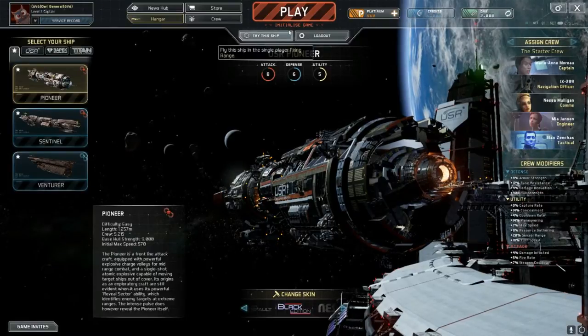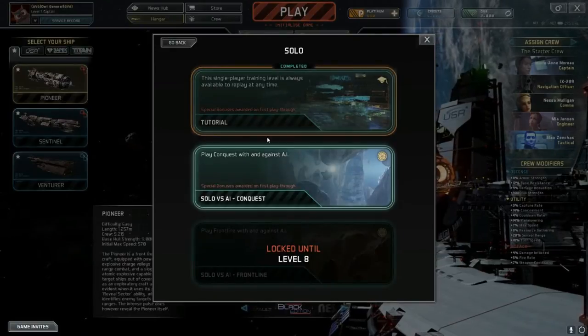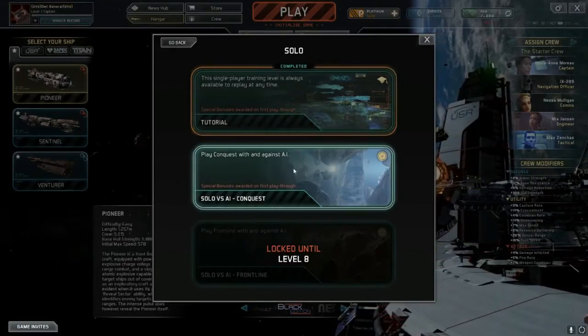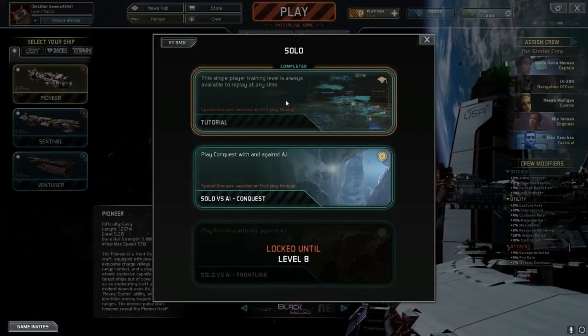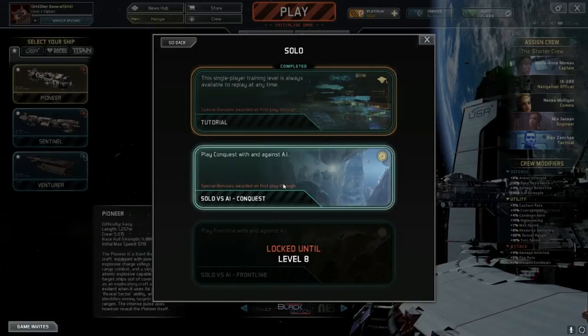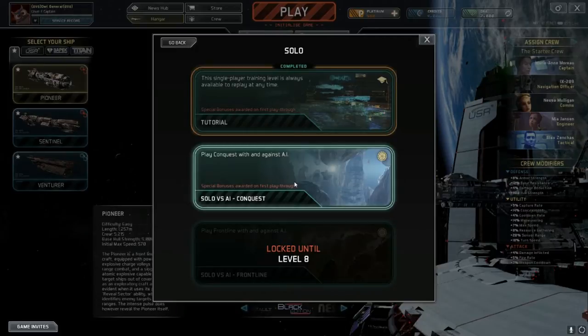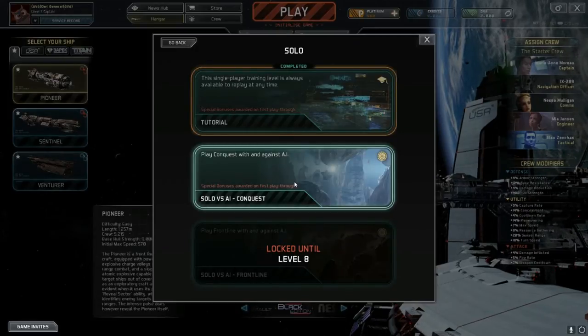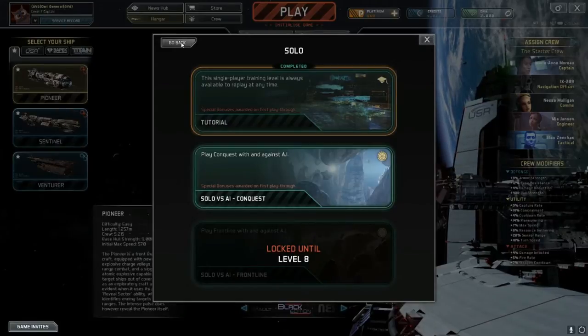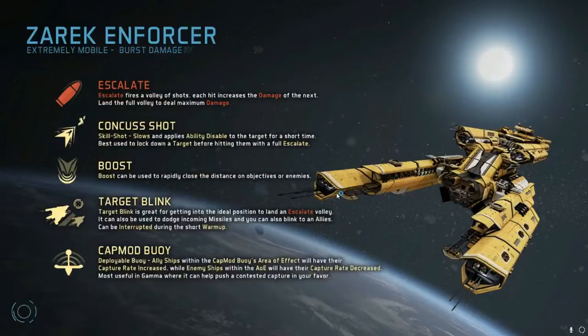I'm just going to get straight into it. Solo versus AI Conquest — you get special bonuses on the first playthrough, extra platinum and extra credits. There's also Frontline, but that's locked until level 8. So I'll have AI teammates and be going against AI. I just got a ship called the Zerac Enforcer apparently from signing up to their newsletter.